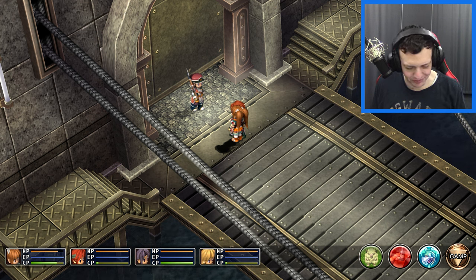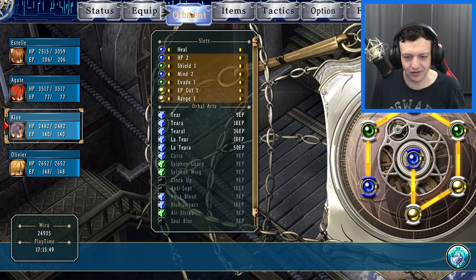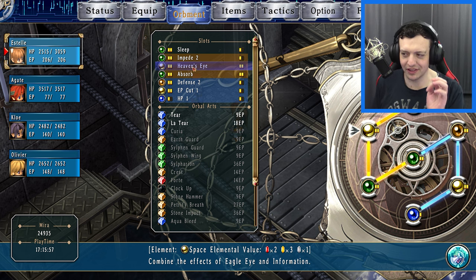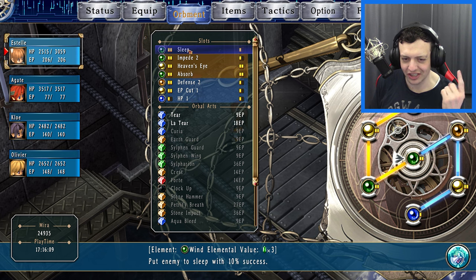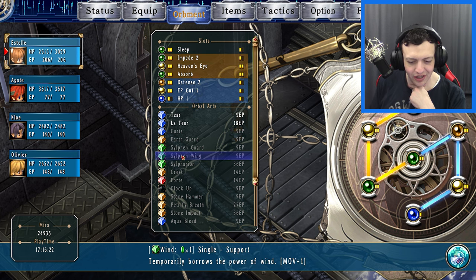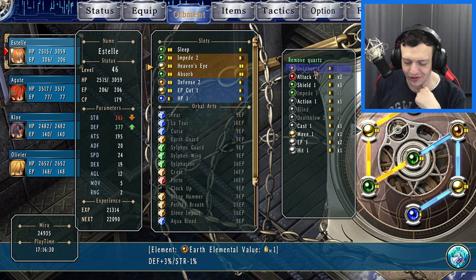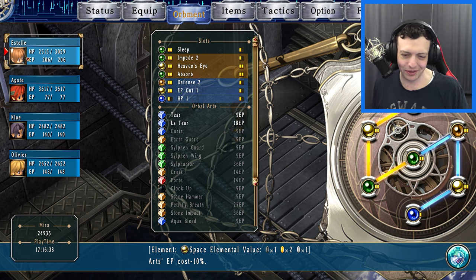The main thing we're missing is getting Estelle the big arrow storm super spell — we need 10 green Septium, 3 yellow space Septium, and 1 earth Septium. We have the 10 green and the 3 space, but can't fit the one stone Septium without removing something else we need. We just don't have the right Septium yet, and there's nothing with earth in it that isn't a dedicated stone.